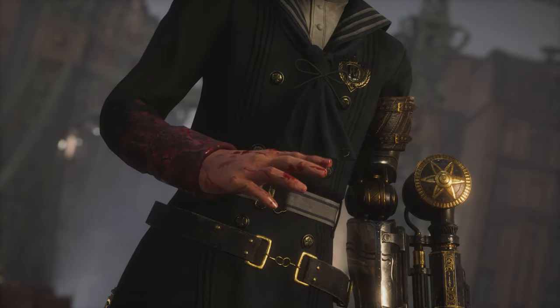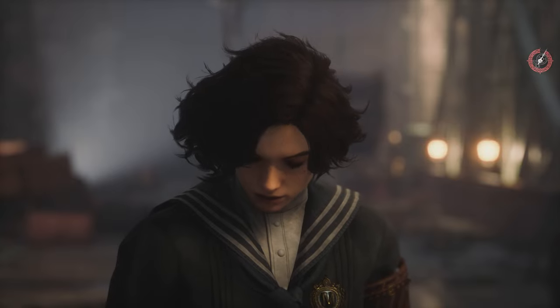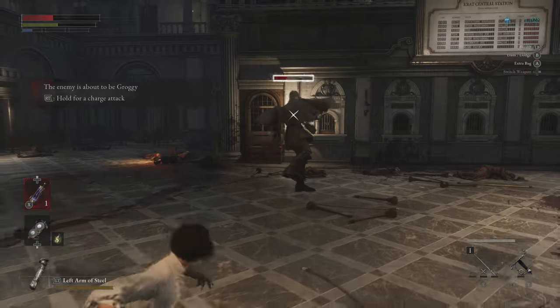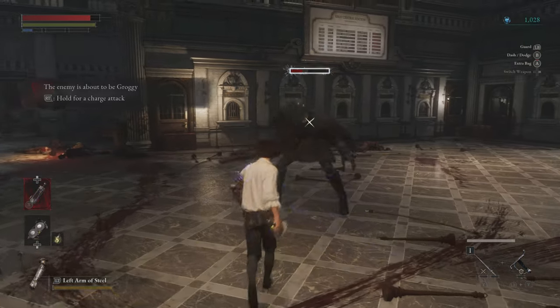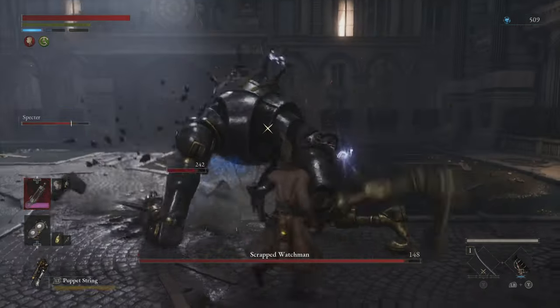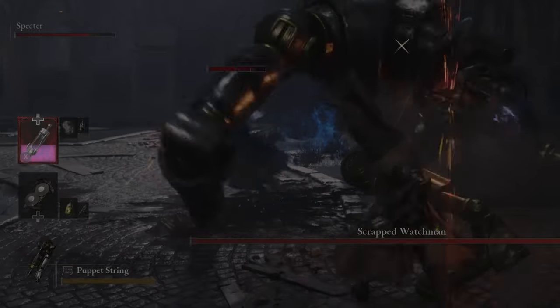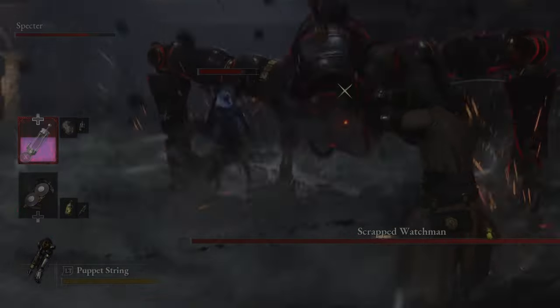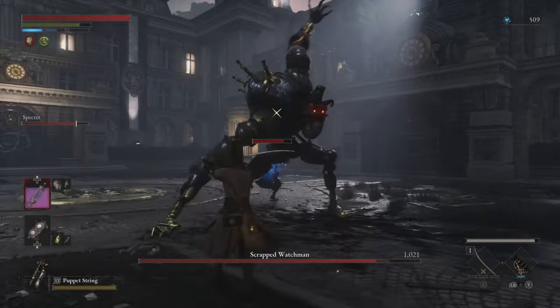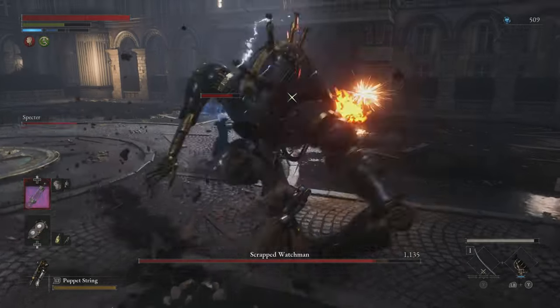As a puppet mechanoid, Pinocchio's health system also works a little differently than your average Souls-like character. His health can be refilled by Pulse Cells — your Estus Flask in this world. But once you've run out, it's not the end. Once depleted, one can be restored by successfully landing attacks on your enemies. It's a clever risk-reward mechanic which can encourage you to become even more aggressive as your health wanes.